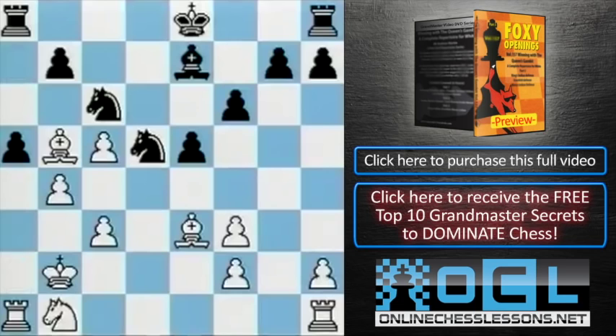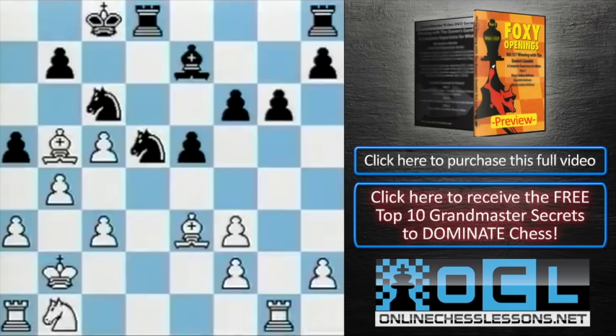Black castles queenside. Rg1 — he still hasn't got his pawn back. g6. King c2, a little shuffle. But the point is, where's black's counterplay? The answer: nowhere.